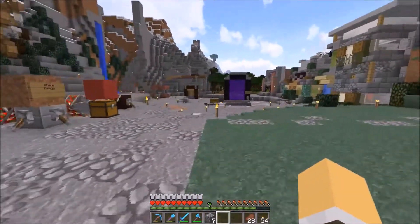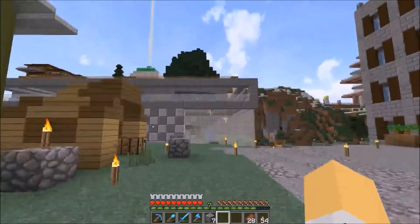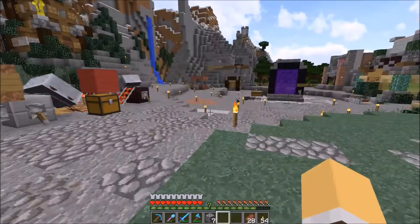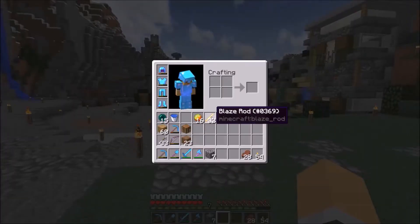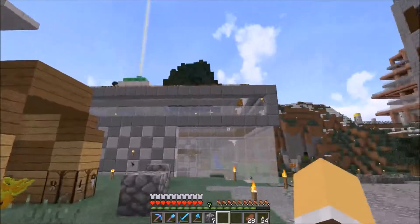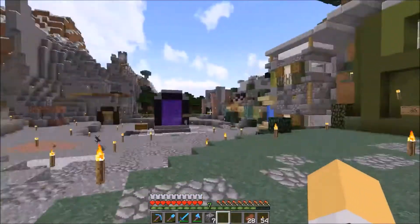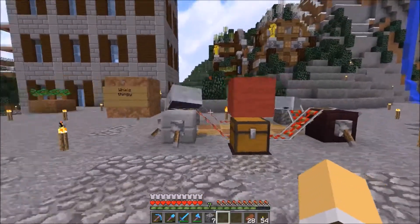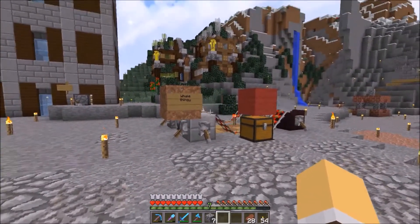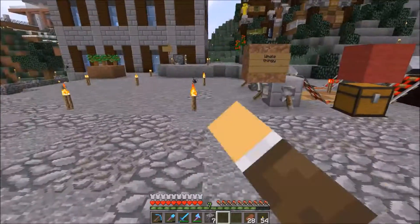Alright everybody, welcome back to Decidedly Vanilla. I'm over here in Freehaven, just grabbed a few things. I needed some blaze rods to make ender chests — I didn't have any blaze rods over at the tower. But yeah, I totally got distracted by the whale thingy. It's so cool, the two carts sync up once in a while.